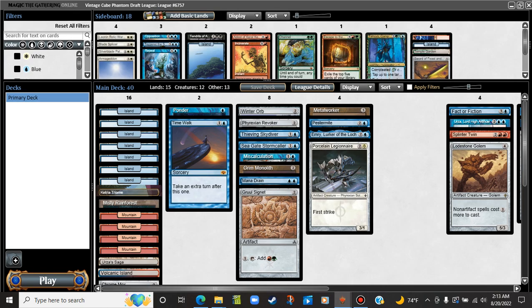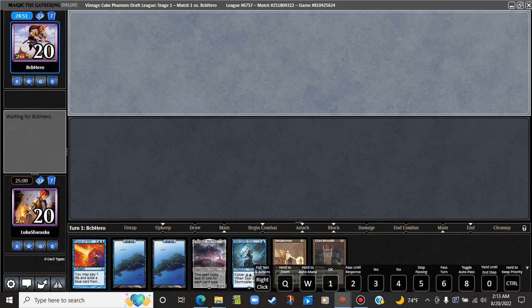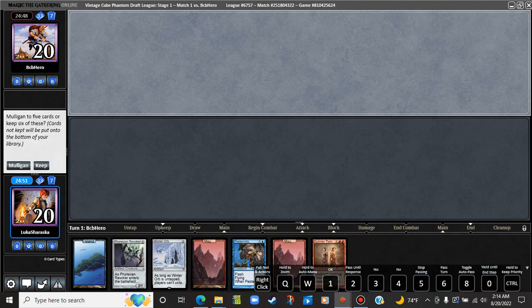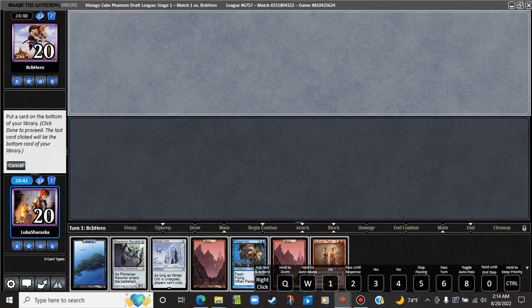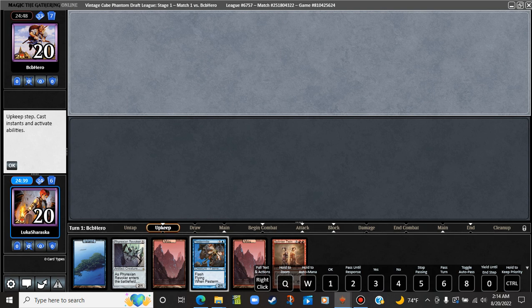We have found the first match and we are on the draw. We have the Monolith, Metalworker, and an uncastable something. Don't like it — probably just gonna mull. This is acceptable, a fine enough card. I think I'll keep it and be happy with it. Pretty alright, I guess. Not the best. We'll start with the Island, pass the turn. Probably should play a Mountain to put the fear of god in them about their mana elves.